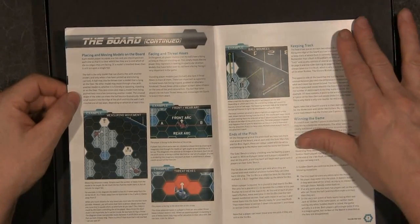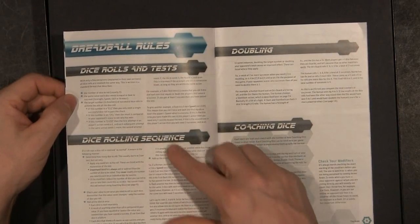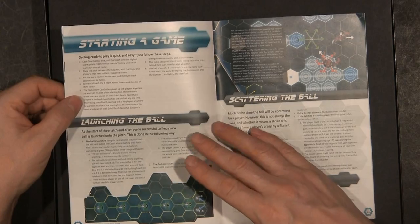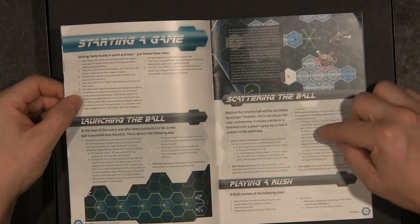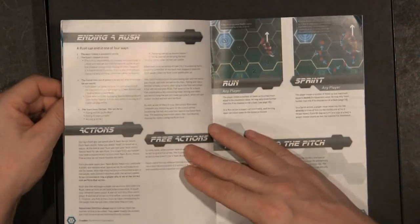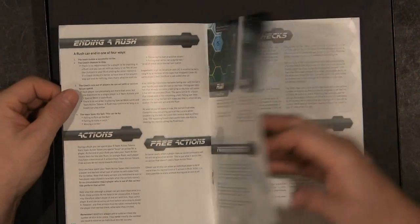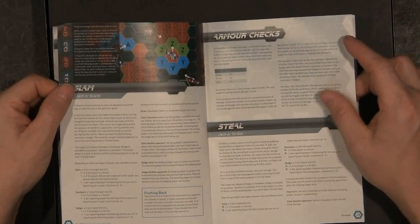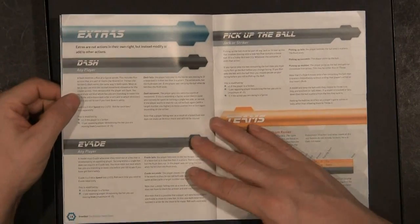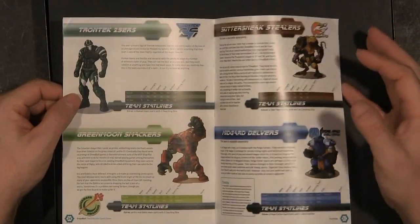There's front arc and all kinds of different things - the game looks like it's going to have some stuff. The rules start on page 8. You have dice rolls, dice rolling sequence, doubling, coaching dice - interesting. Launching the ball, starting the game, scattering the ball - so maybe it's like basketball where you have to do a jump for the ball. Ending rush, actions, free actions, moving on to the pitch, armor checks, throwing a strike, standing up. There's a plethora of rules to this game.